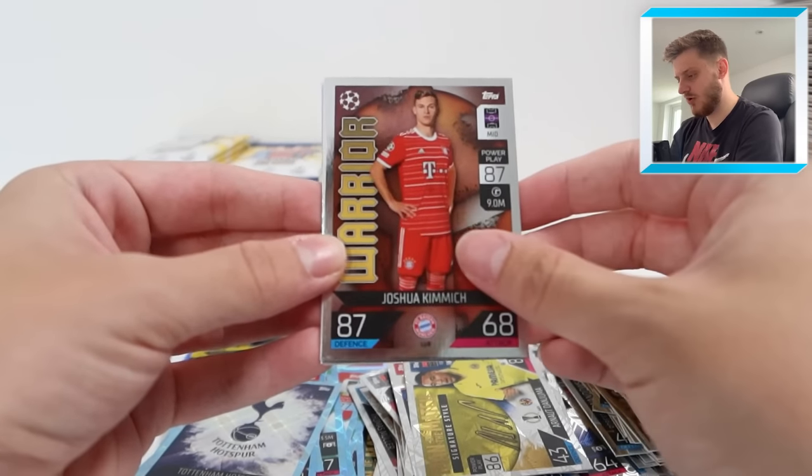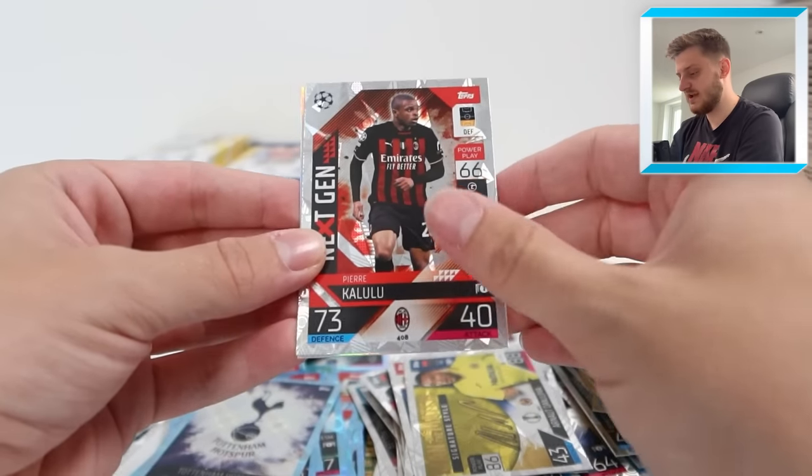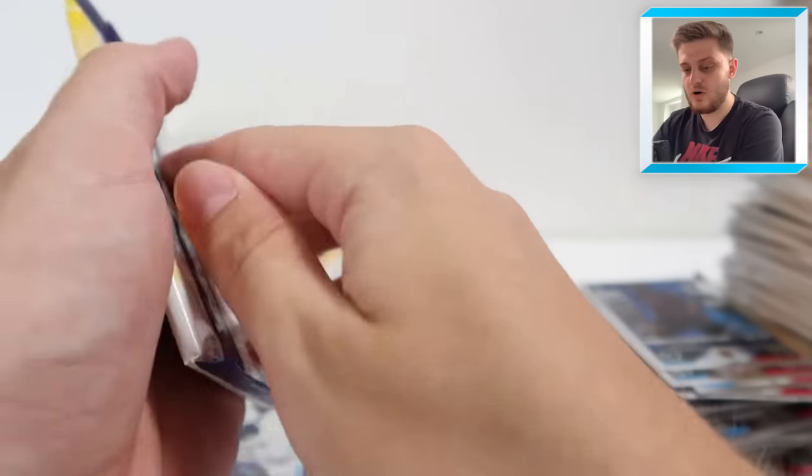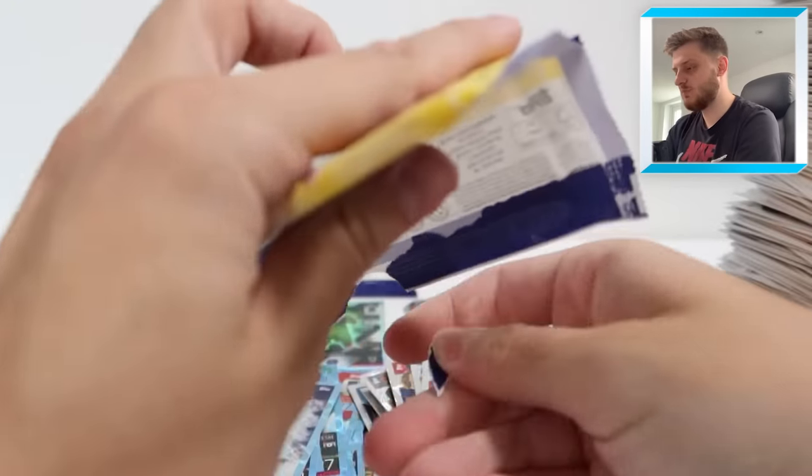We've got Joshua Kimmich Warrior, Enforcer Kessie, Next Gen Kalulu, and Renan Lodi Topps Heritage for Atletico. We need two more Shield cards at least - hopefully we can hit them soon, otherwise I'll start to get a little bit concerned.